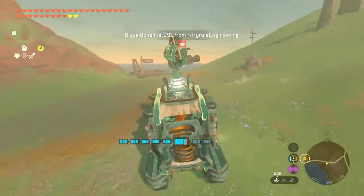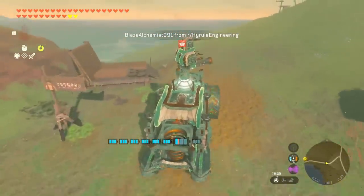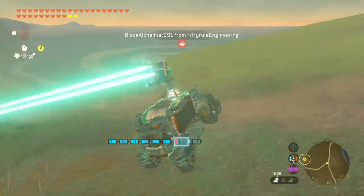BlazeAlchemist on the Hyrule Engineering subreddit has built this sweet two-stage vehicle. Retracted big wheels can be deployed by activating the steering stick to help with sharp turns, reversing, and hills that small wheels have difficulty with.